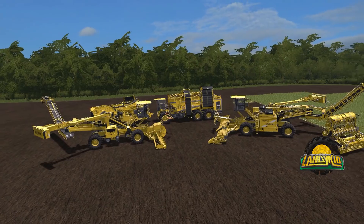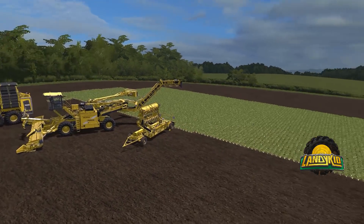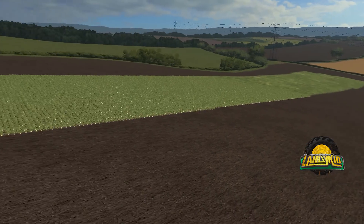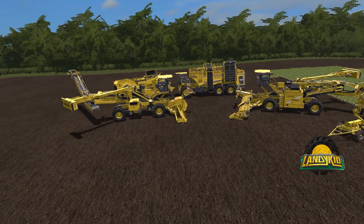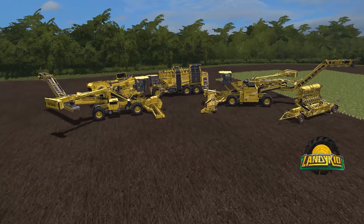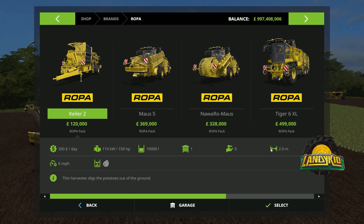We'll take a brief look at all of the equipment and showcase it. We've got some sugar beets here and just there we've got a strip of potatoes for the potato harvester, which is over there. I'll pull behind, so we'll flash up the Rupa shop menu so you can see everything.